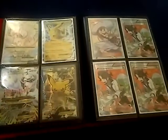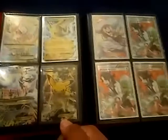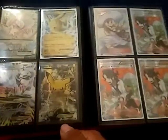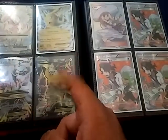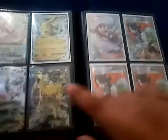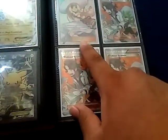On this side we have two full arts, a Mega Pidgeot and a Mega Altaria. The Pikachu EX promo from the Generations box I believe. And there we have a Pikachu EX, that one is pretty damaged as you can see here, so I'm not sure if anyone is going to be interested in that one. Here I have one Lillie full art, as well as three full art Sycamores.